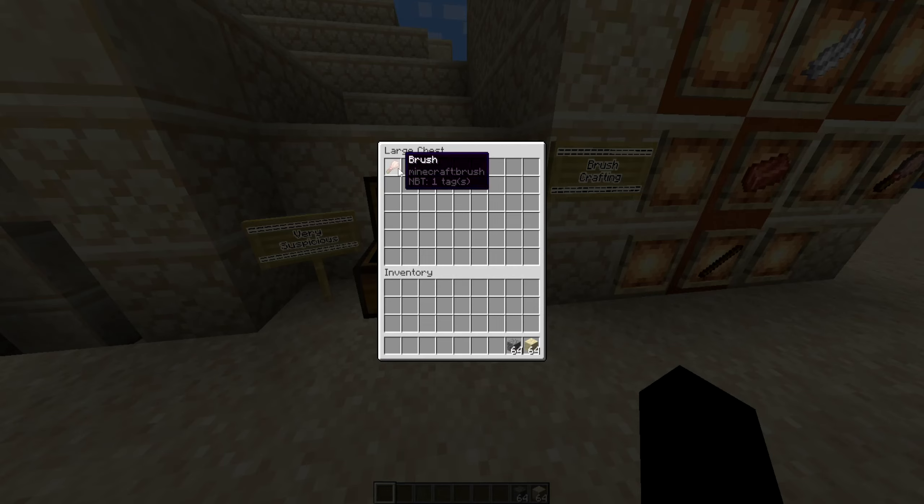That use is mining very suspicious items like suspicious sand and suspicious gravel. It's more accurate to say it's like archaeology — you're dusting the blocks. Using a brush on any block displays a brush animation and can create breaking particles, but not actually damage the block.